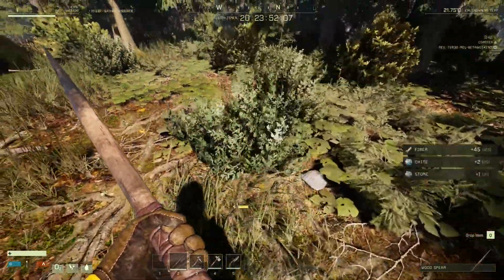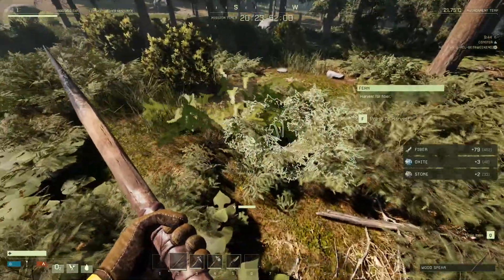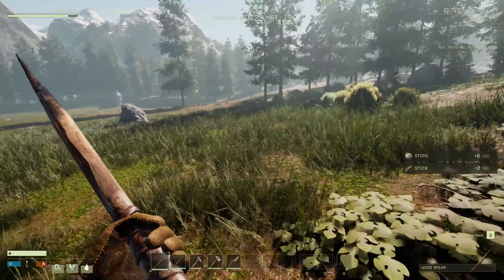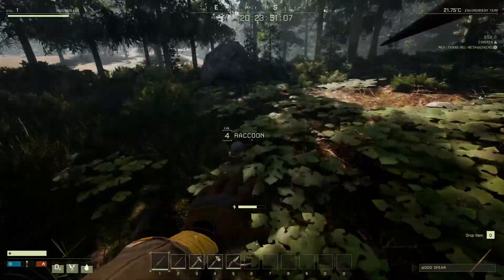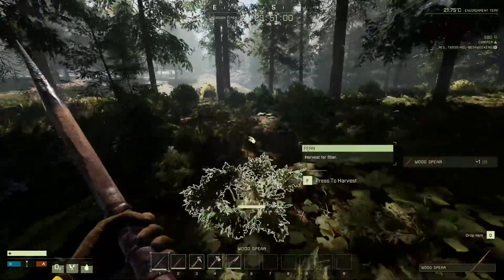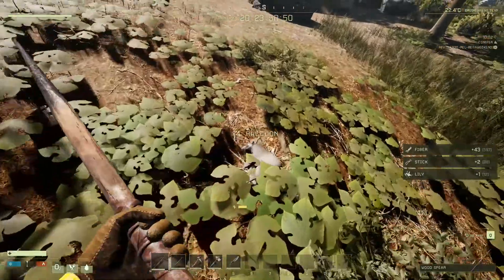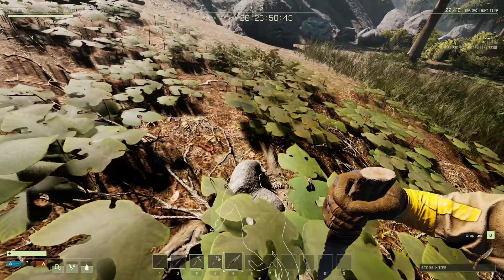I definitely lost that spear. Whatever, it's fine — I need my bow and arrow. Grab all these nodes, grab everything. Where should we place our base? I hear stuff — can I get to you, raccoon? Can I grab my spear? Where's that raccoon? You are mine! Oh nice, I did get him! Let's skin you up so we can get some stuff.